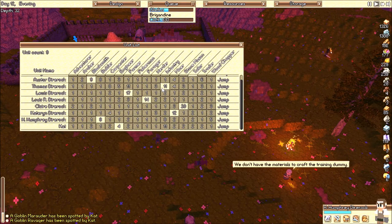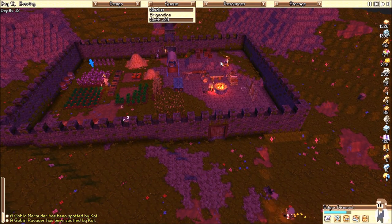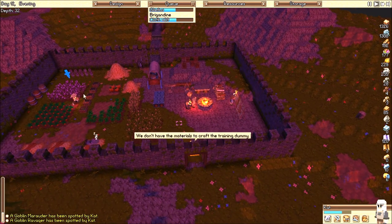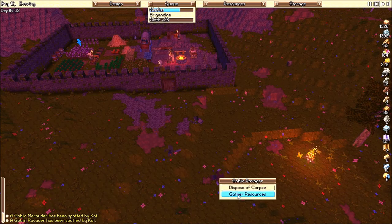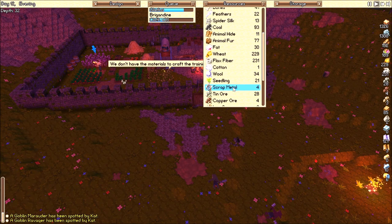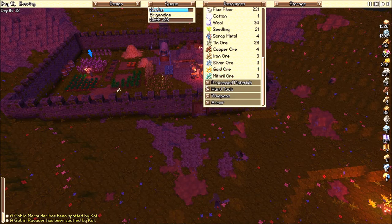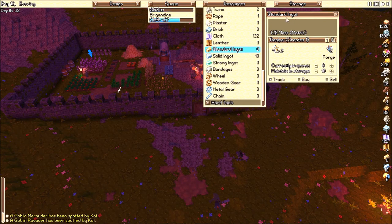Thomas, what did I have you doing? You were mining. Is it Thomas or Edgar who's the tailor? I always forget — it's one of those two. Let's get you back inside. He's making some twine for you so you can make that, and we'll send you back to mining. Let's go ahead and gather resources. The goblins drop gold and scrap iron, and you can turn scrap iron into ingots.